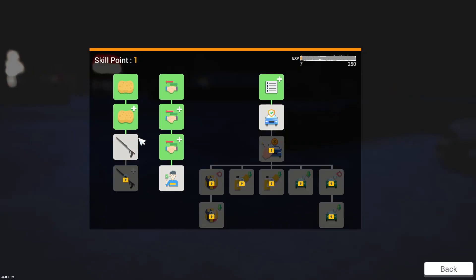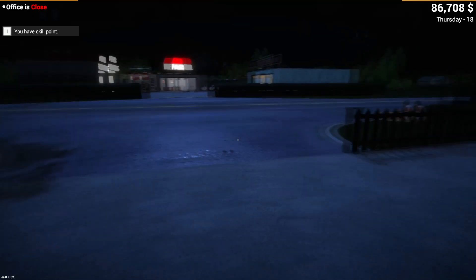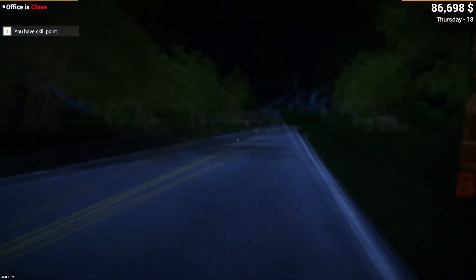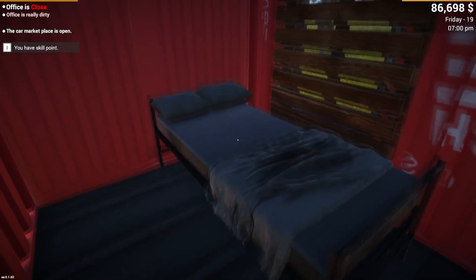We did get a skill point while I was washing — I haven't used it. I don't care about customers being angry. I got the car wash machine — actually I need another skill point to get the car wash machine. Correction there. That's the first one we've seen that takes two skill points. We have money, so I'm curious if there's gonna be a market, if there's gonna be an auction, what's going to be going on today.